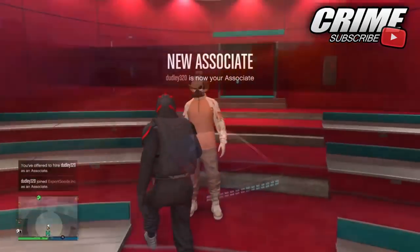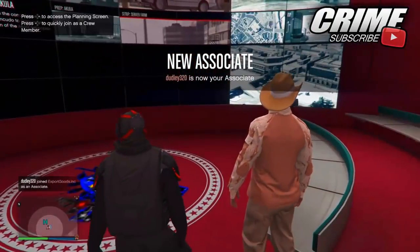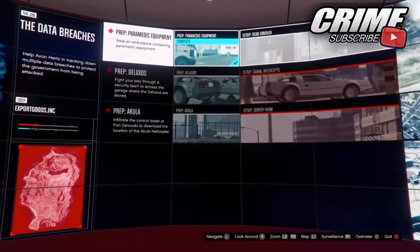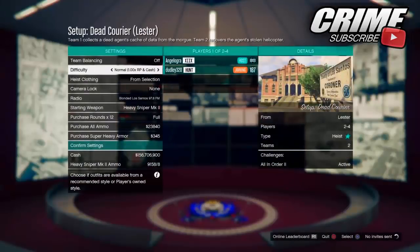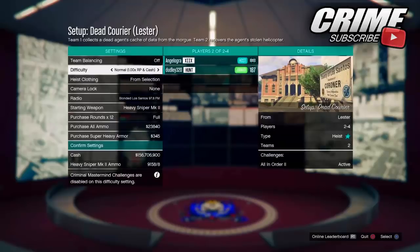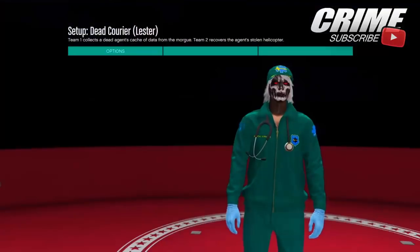Let's get straight into today's video. First, you want to get one friend to help you out. Go ahead and register as a CEO or MC, as you can see right here, and invite your friend to your facility or your CEO/MC organization. Then go to the big board inside your facility at the very back, and start up the heist setup mission called Dead Courier — just start the first heist mission you see at the top.